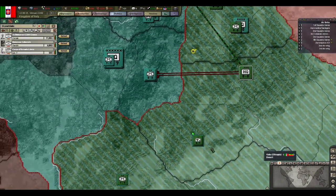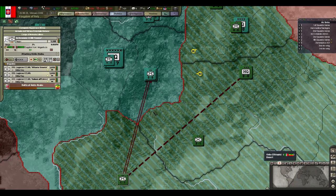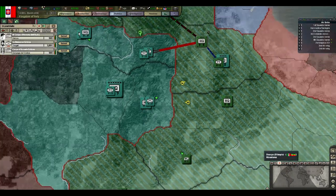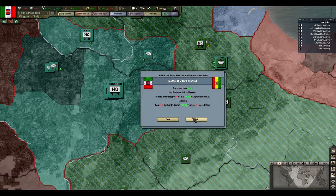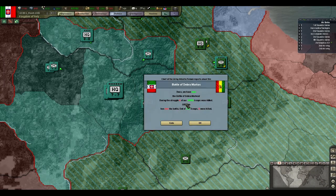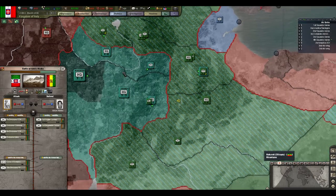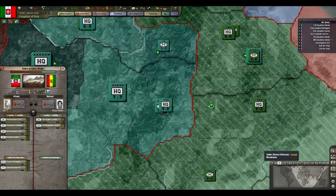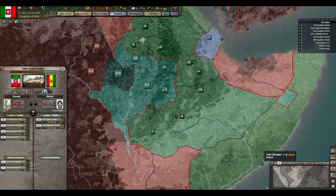How dare you — stop it. I'm going to win. I might as well just keep attacking. Normally I like to get an encirclement on this place and then it just butchers them, but it's really easy to beat Ethiopia.